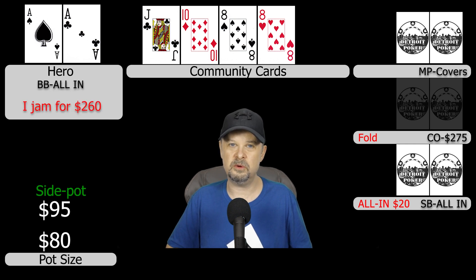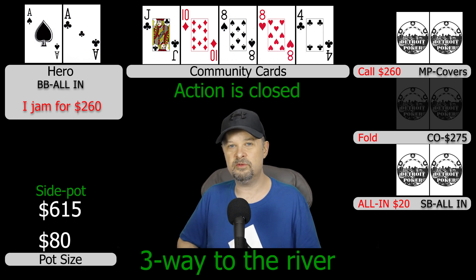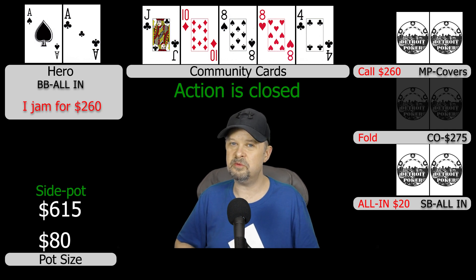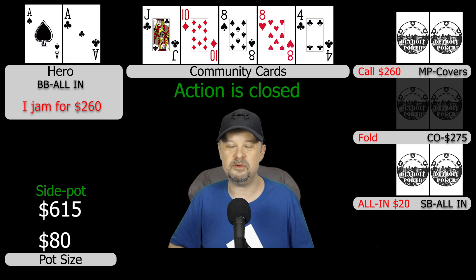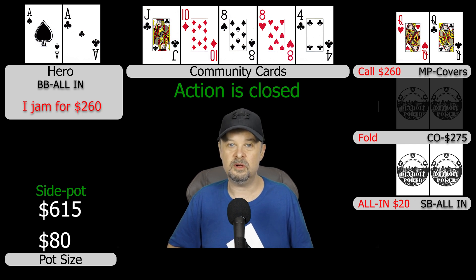Middle position makes the call for $260 fairly quickly with only a slight hesitation. We go to the river three ways with all action closed. The river comes the four of clubs. I table my hand very quickly, middle position also tables his quickly — and if you've played live poker, you know that feeling usually means you lose. However, our opponent has pocket queens, so we scoop a big pot.